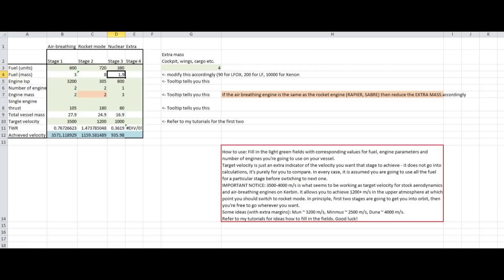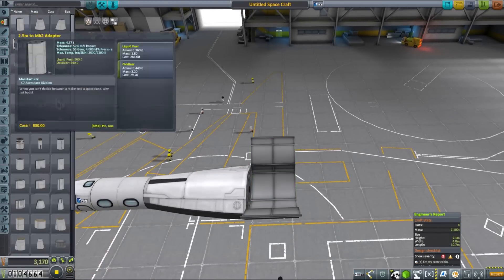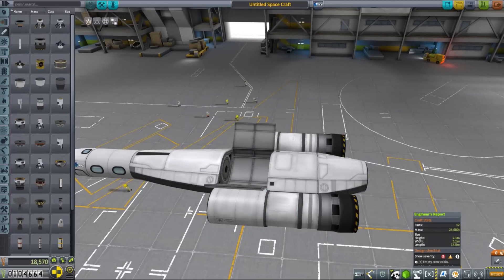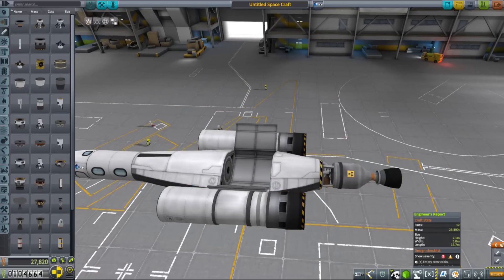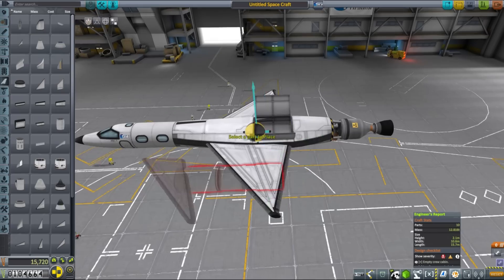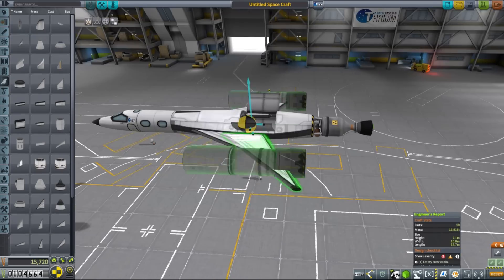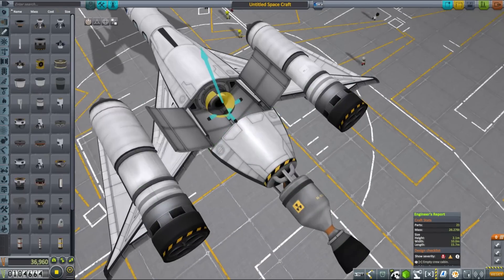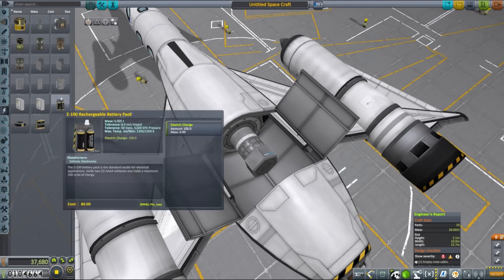One thing to keep in mind: try to stick to 3500 meters per second in jet mode for Kerbin SSTOs, and make sure that your stationary thrust-to-weight ratio in that mode doesn't drop below 0.51 — otherwise getting into orbit might not be so easy. At this point you can jump into the space plane hangar and start building. Make sure the total mass of your vessel is as close as possible to what you estimated, and tweak the extra mass in the spreadsheet to match. As usual, make sure the center of mass is always in front of your center of lift. This SSTO has a very high thrust-to-weight ratio in every mode, so flying it won't be a problem. It can carry up to one ton of cargo into high Kerbin orbit — precisely what we need to save Elok.